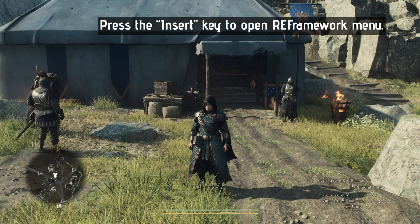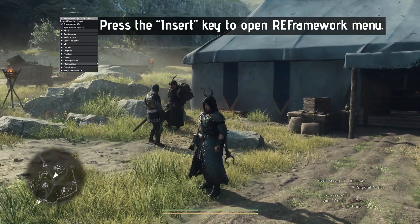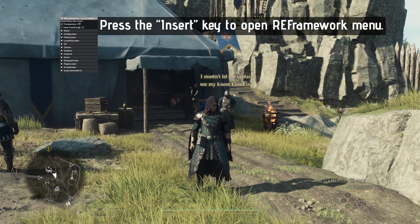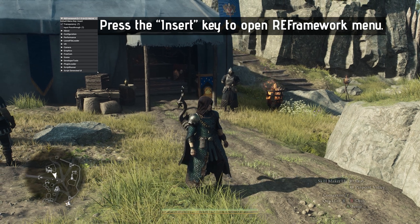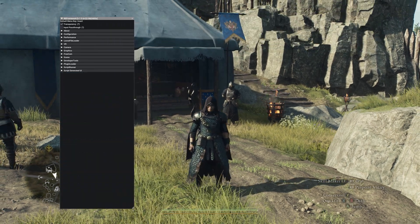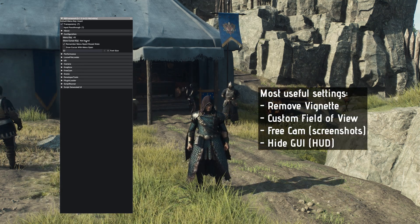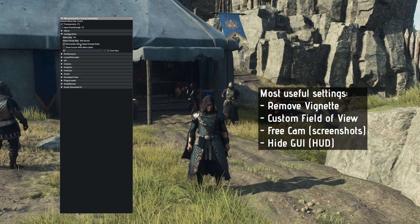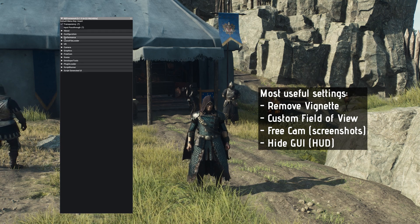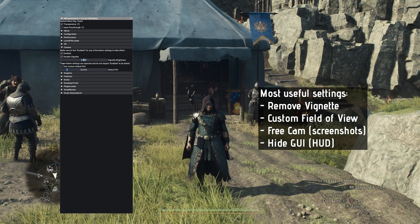Alright, let's get into the game! Once your character is loaded, press the Insert key to open the Reframework menu. You can enlarge it and set the size of fonts for better manipulation. You can also customize hidden settings like Vignette, Field of View, and completely hide the in-game interface.